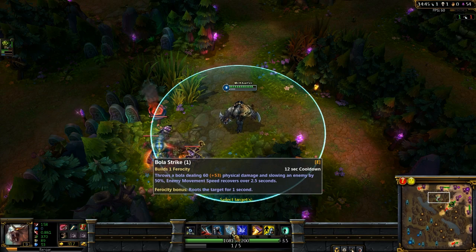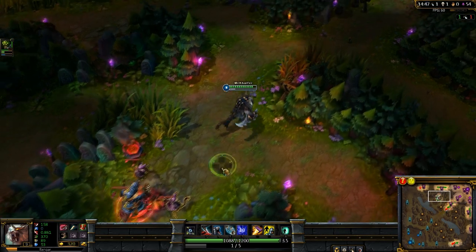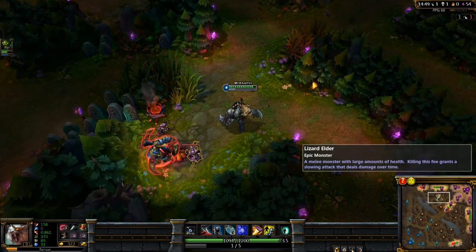Vengar's E — Vengar throws a spinning axe to the target and snares him for 2.5 seconds.